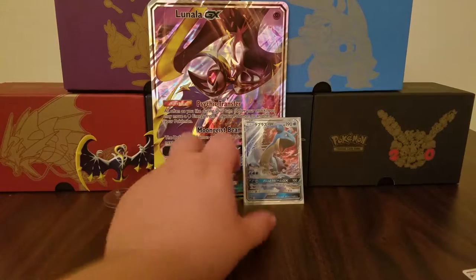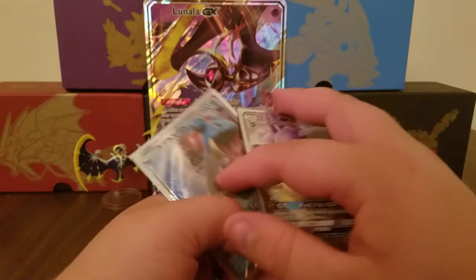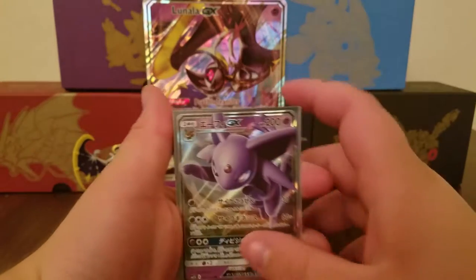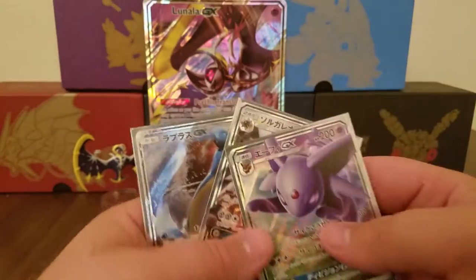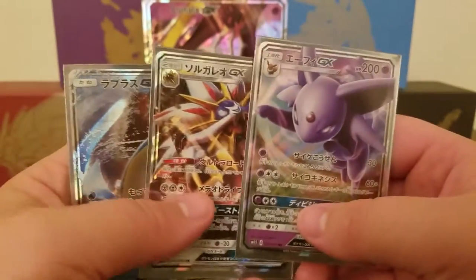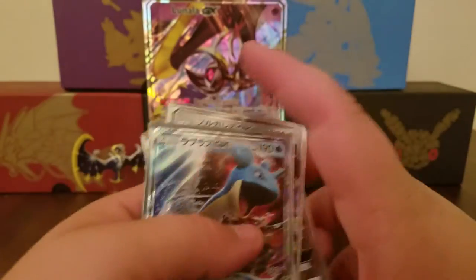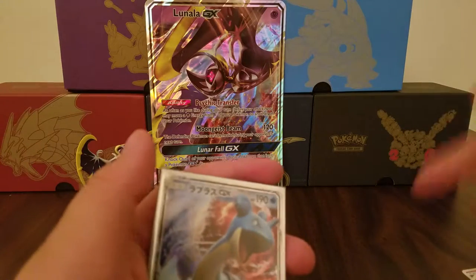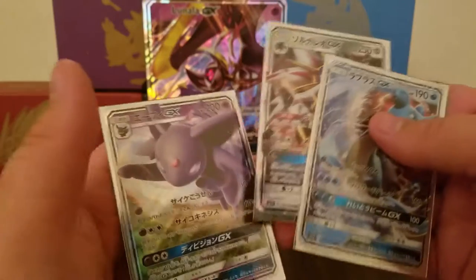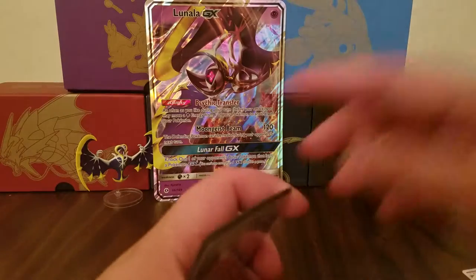So here are our pulls for the box — the big ones, big pulls. Espeon GX, Solgaleo GX, and Lapras GX — three very nice cards. Hopefully our moon box is better when we get that. Leave a comment down below — tell me your favorite starter, tell me what you want me to open next, and I'll see you guys next time.